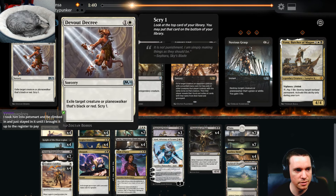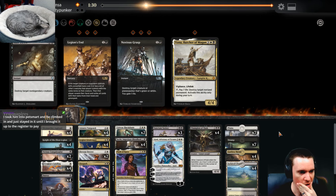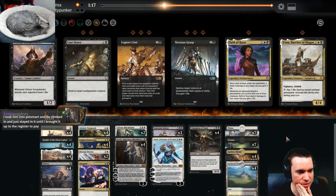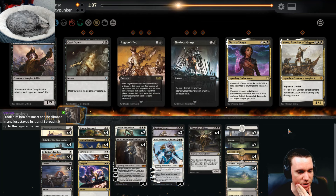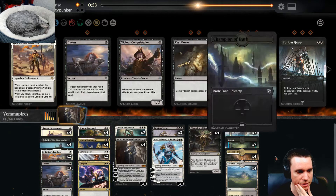Gideon seems good here; Legion's End and Cast Down are pretty medium. I feel like I want Despark, Despark and Devout Decree, and some amount of Duresses. So that's six things I'm putting in; now I gotta take stuff out. Othakaya's not so interesting to me. The reanimating is pretty good, less good against Cry though. I want to trade off some amount of Legion's Landing for these Duresses — let's try three Duresses.